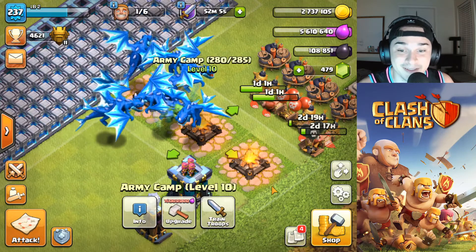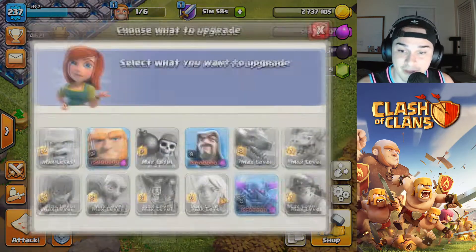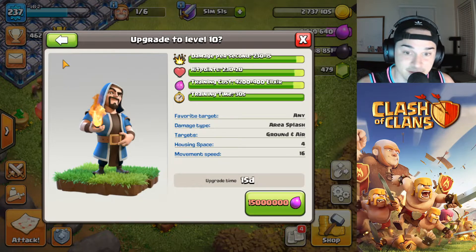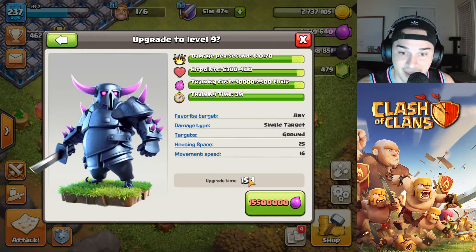I've got to upgrade three more of those at 16 million elixir each — that's going to be 48 million elixir on just these three upgrades. And then for the lab, we have three new upgrades: the Giant to level 10 — there are the stat increases — the Wizard to level 10, 15 days, and then lastly the PEKKA to level 9.